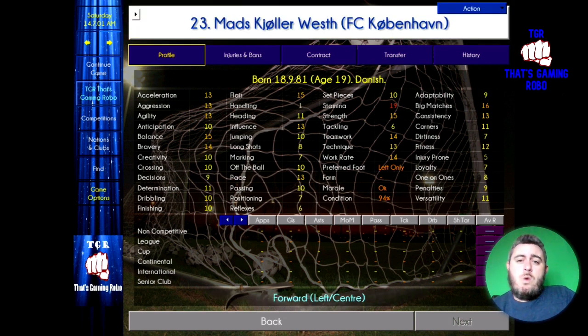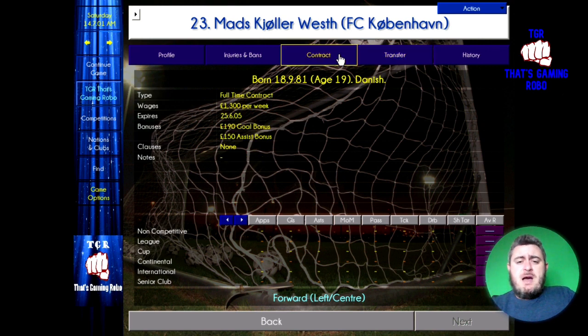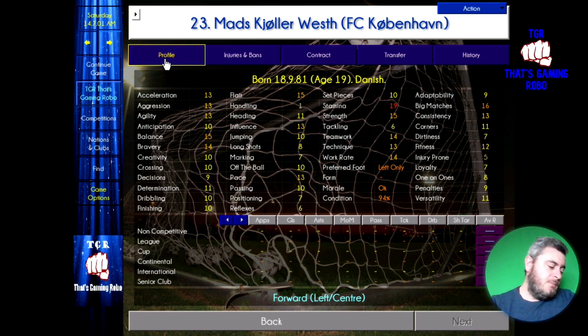The last player on my Danish hidden gems list is Mads Joller West. Mads is 19 years old, playing over at FC Copenhagen. He's valued at just shy of £4 million and getting paid £1,300 a week. His potential ability is 182 — you can see already that this guy is going to turn into an absolute worldie of a player for the Danish national team.